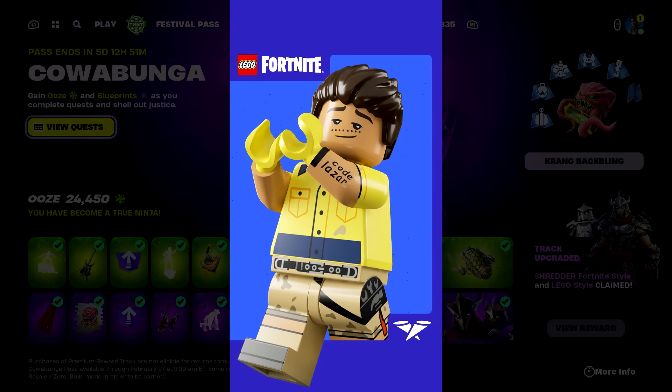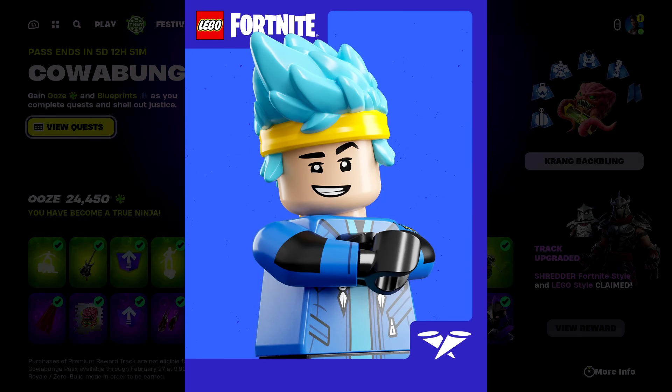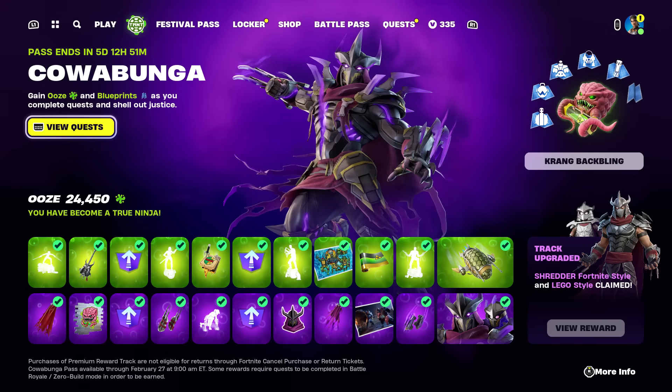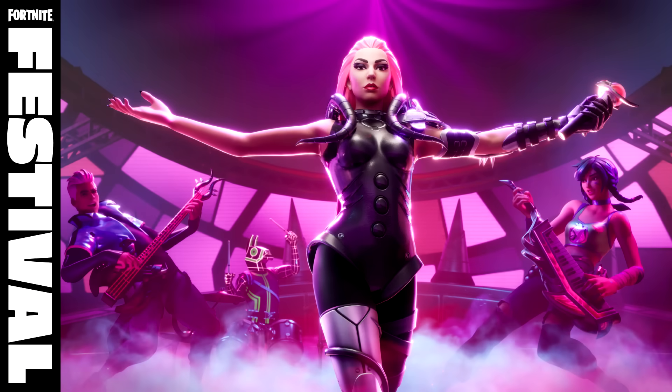A lot of content creators have said they're finally getting their LEGO skins, including Laser Beam and Ninja, so anticipate at least a couple more skins getting their LEGO styles tomorrow. There are also supposed to be some fixes for Festival as well as Rocket Racing. The LEGO update is going to be huge, we're going to get the Lady Gaga battle pass updating the item shop, new jam tracks, possibly the Brite Bomber skin, and of course Season 2 Battle Royale teasers.